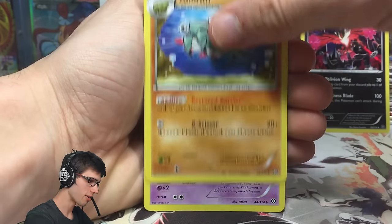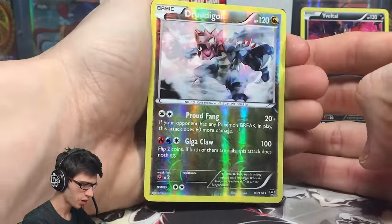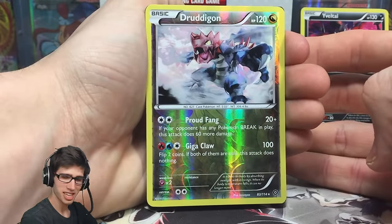A Monferno, Anorith, Nidorino — we got a Reverse Rare Druddigon with Proudfang and Gigaclaw. And that textured goodness behind this Reverse Rare is...